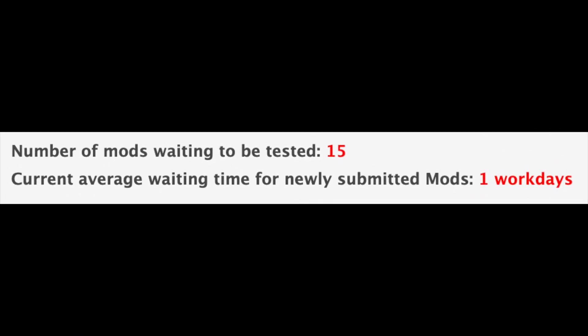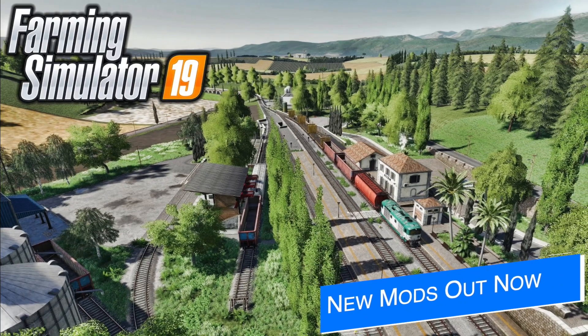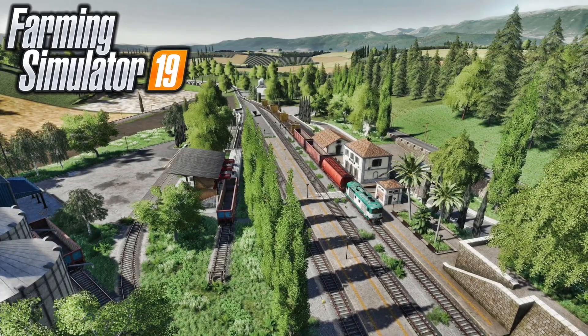All that being said, we still have 15 mods sitting waiting to be tested, and the current average waiting time of newly submitted mods is one workday. In addition to the mods in testing, 18 new and updated mods were released today on the in-game mod hub, including Map Battalion, John Deere 8000 series, and the Doids Alice. I've already made a video showing those and more — you can find that video linked in the first pinned comment below and description as well.